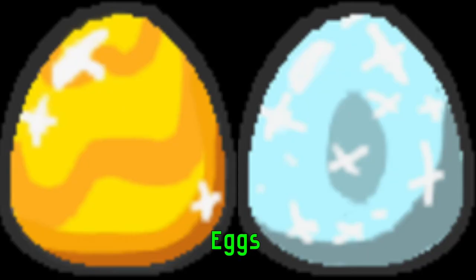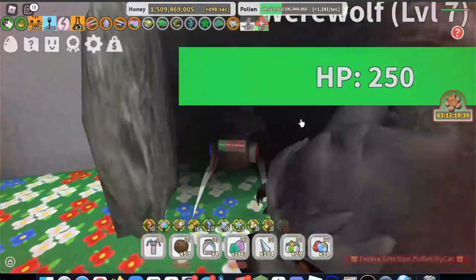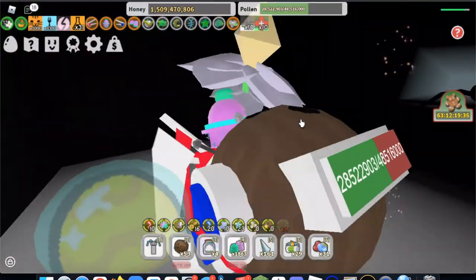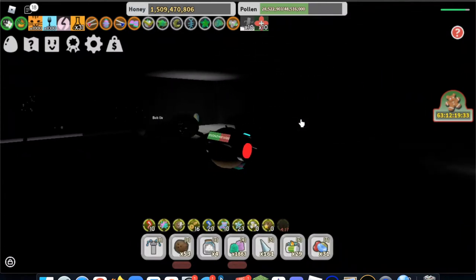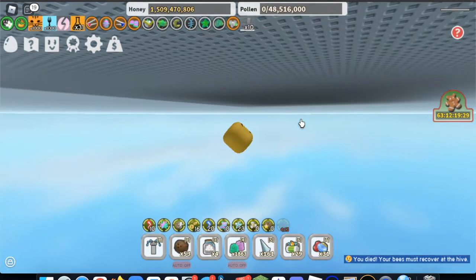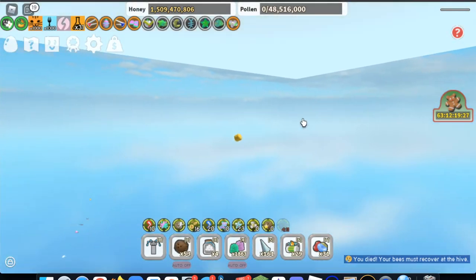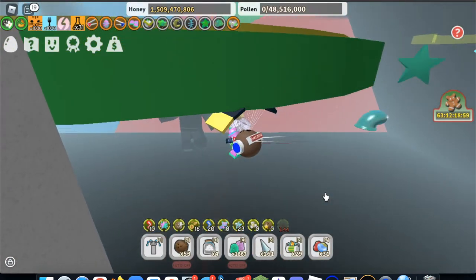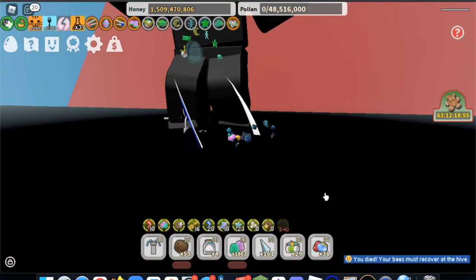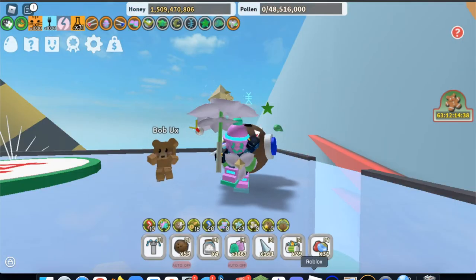Finally, we come to the cream of the crop — the eggs. There are two eggs you can find around the map. The first egg is a gold egg; you can find it in the 15B zone inside the werewolf cave at the very end. You need to hurry and grab the egg quickly because there are two vicious monsters inside that kill you with one shot. The second egg is in the 30B zone — near the giant dancing bear, there is a diamond egg.